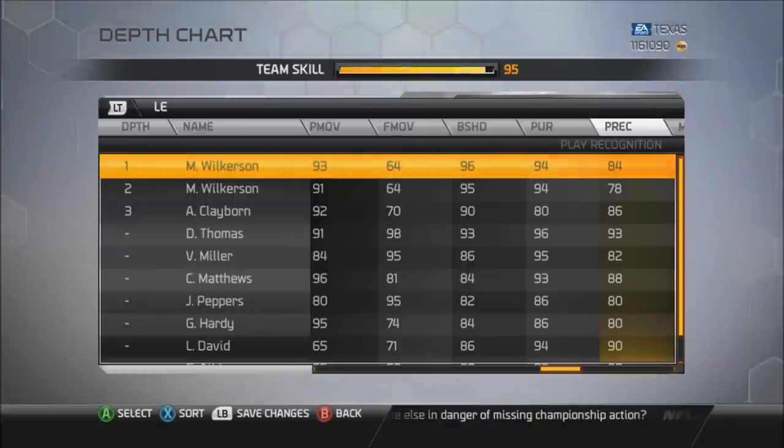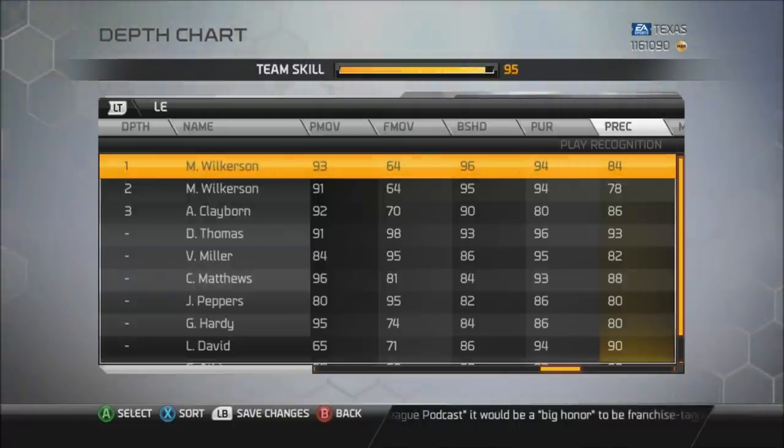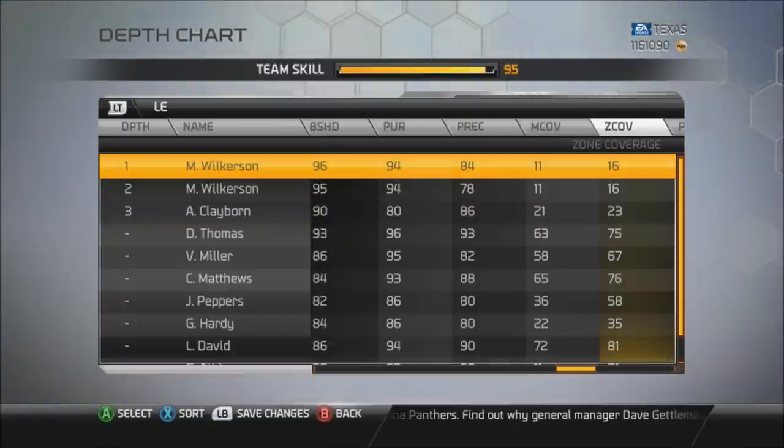Play recognition is pretty huge — it's up by 6 on this card. That means this guy might be good at reading screens. Play recognition on screens is huge: guys like Albert Haynesworth and Vince Wilfork know a screen is coming and run to the running back immediately to make a tackle or catch an interception. Guys with low play recognition don't make those plays and that can cost you a game. Having an 84 play recognition is really big. Is it worth the extra 5,000 coins? I'm not too sure, but it can't hurt to have that boost by 6.